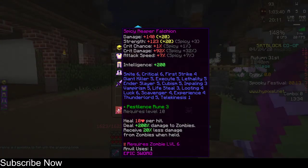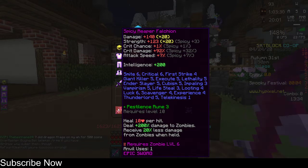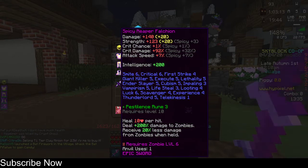Let's check the math out: 140 damage, 123 strength with the spicy reforge, 200 intelligence. It heals 10 hearts per hit - and that's not even the kill bonus. It deals plus 200 damage to zombies.